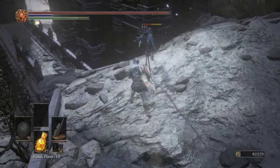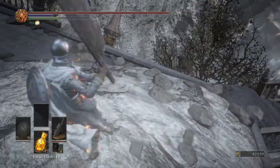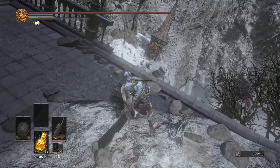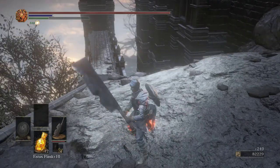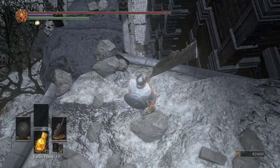If you don't kill that guy, he becomes a humanity sprite and comes at you — and just completely screws you up here.